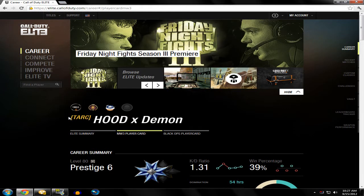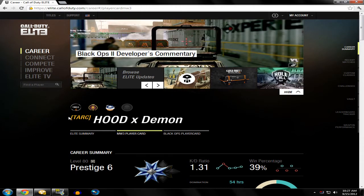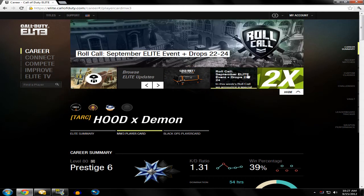Hey, what's up guys, MW2KillerFoot here and today I have a cool video. It's how to get colored custom classes on Modern Warfare 3. Now you don't need to go into a hack lobby or whatever. All you simply need to do is just follow these steps.